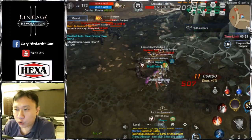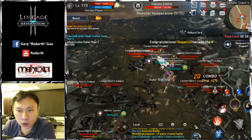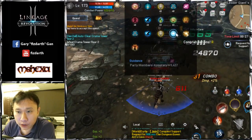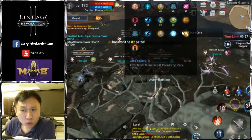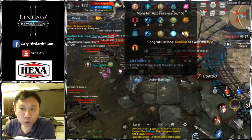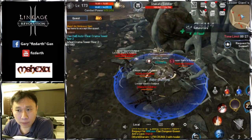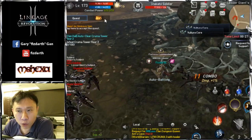Hey guys, let me show you how we do summoning stone monster core farming. We just activated the clan buff called Lord's Glory — it lasts for one hour and costs 400 blue diamonds. We are fully utilizing this buff during this time, doing core summoning stone cores.